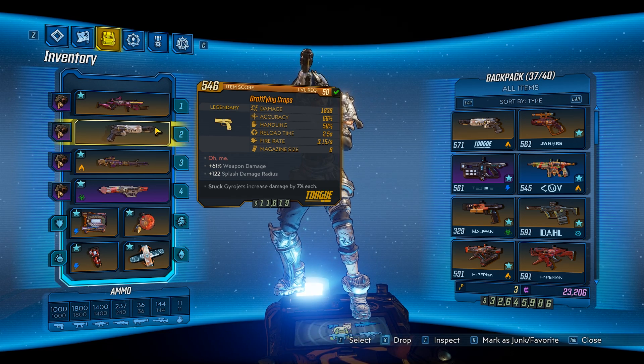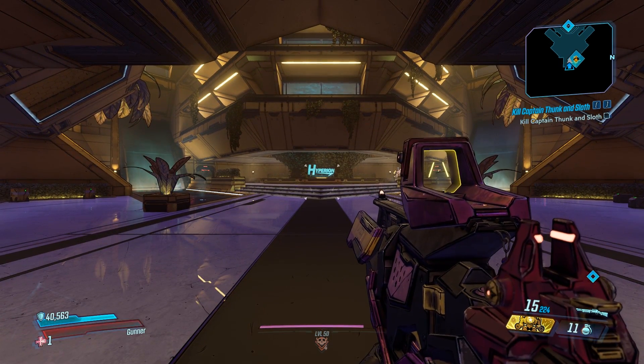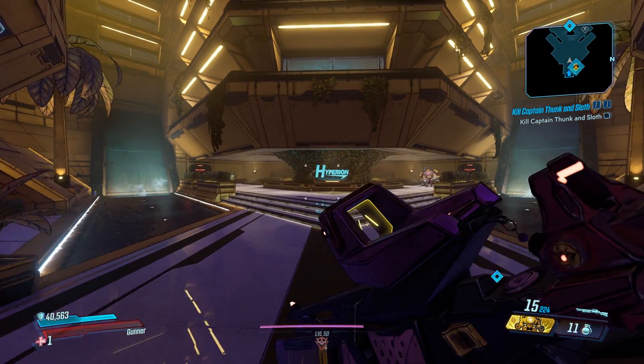They can be found over at the VIP Tower. So yeah, let's head over and get the gun. So what you want to do is head over to the VIP Tower, and you're going to head all the way to the end of the map. Go to the end, go up the elevator, and yeah, we're going to be taking on Jackpot today. I'll head over and I'll meet you guys when I get there.